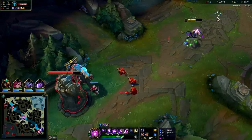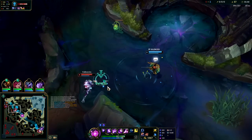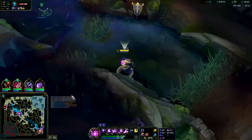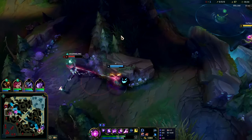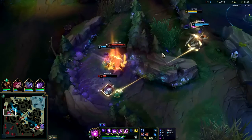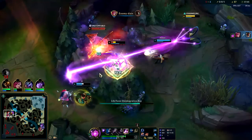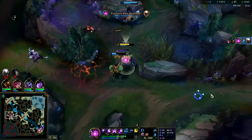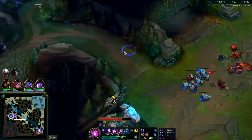He has R, he can ult here. I need to back up a little bit. We can roam — we have our R up, Pantheon is down. We might even R into this. Blitzcrank's in the bot lane still. Yeah, this is a great fight for us — this is exactly what you want, people already in combat, and then you just swoop in and get all the glory. We got some Dark Seal stacks out of that.